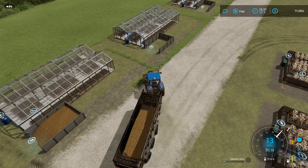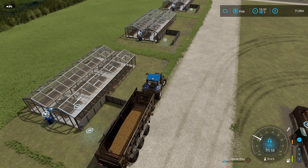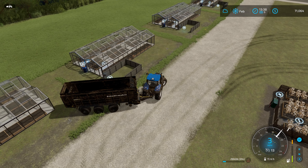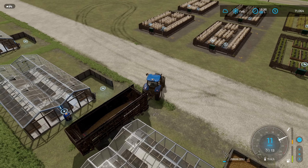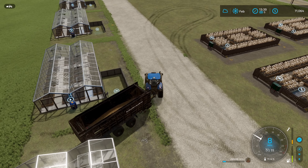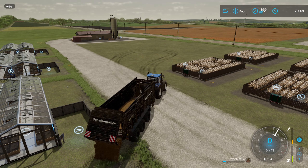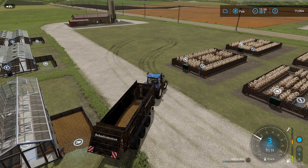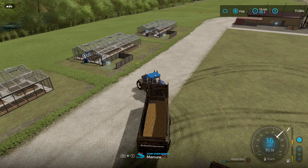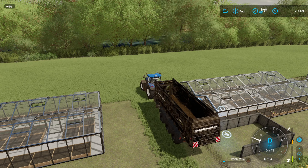Everything is out of that facility. I finally found something this silo won't take — Digestate. I had no idea. I took it out of the facility right after the Total Mixed Ration and realized the silo wouldn't take it. So at that point I had to put it back in, take everything else out, and then take the Digestate last so I could hold it in the trailer while we swap facilities. Let's go ahead and do that.